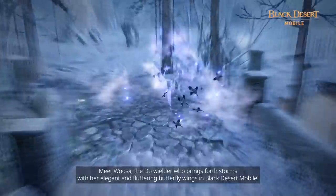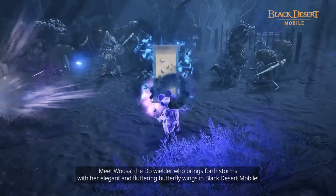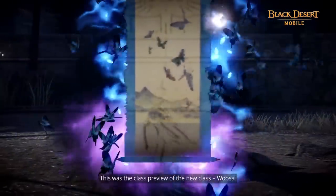Meet Usa, the Doe Wielder who brings forth storms with her elegant and fluttering butterfly wings in Black Desert Mobile. This was the class preview of the new class, Usa.